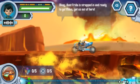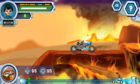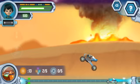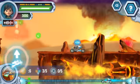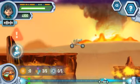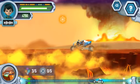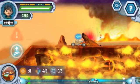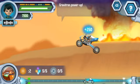Okay! Aunt Frida is strapped in and ready to go. Miles, get us out of here! Oh yeah! Rocket booster power-up! Boulder approaching — get ready to jump! Jump over that crater, Miles! Here comes a boulder — jump over it! Grab a power-up! Boulder approaching — get ready to jump!